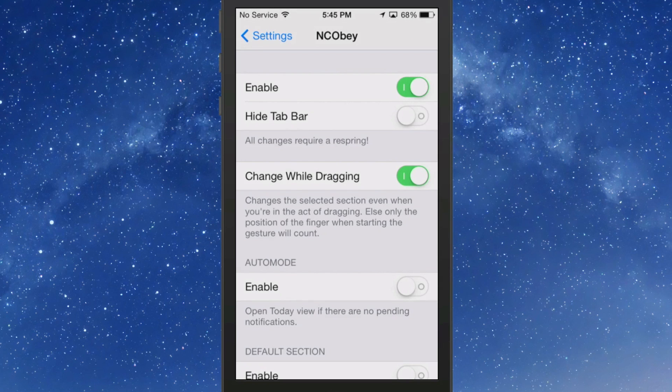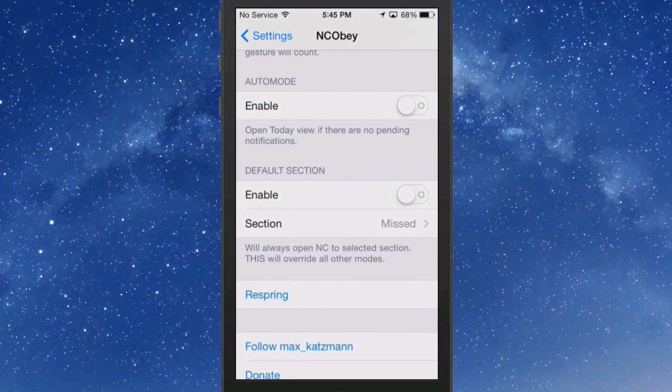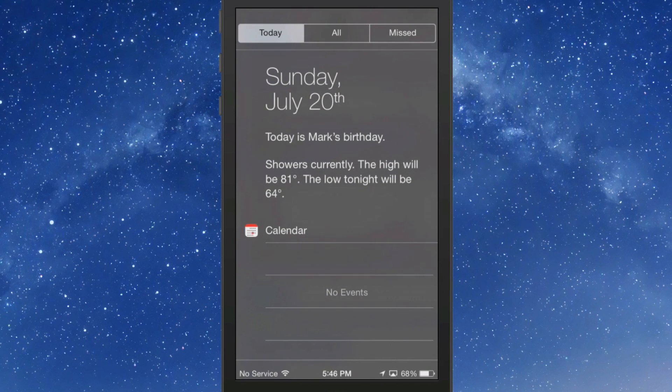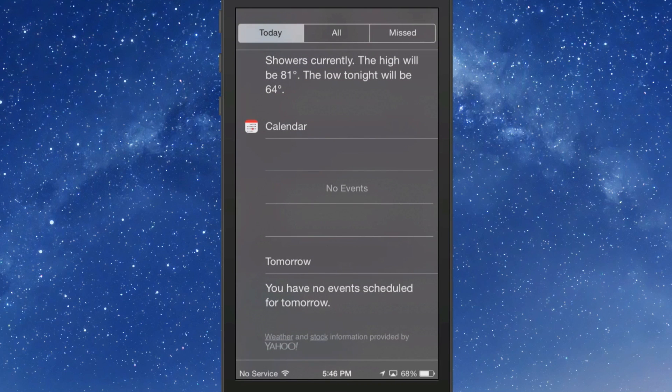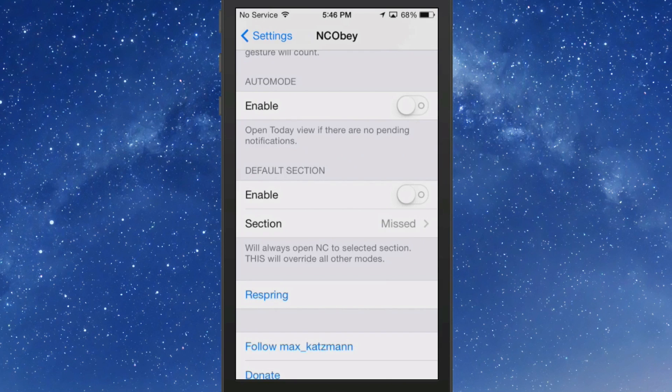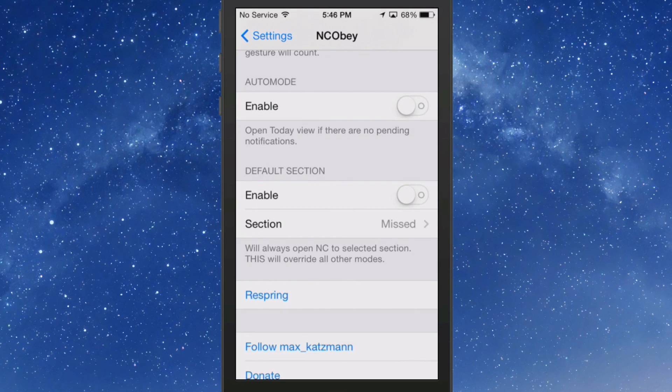In the NCOB settings you can hide the tab bar, and any change here requires a respring. There's a 'change while dragging' option I showed you, and an auto mode where if there are no pending notifications it will always open to the Today view. You also have a default section to choose whether it always opens to Today, All, or Missed.